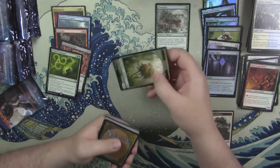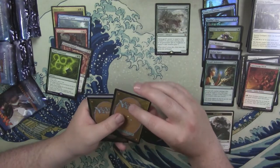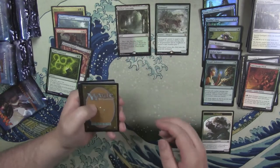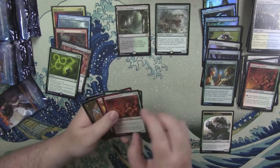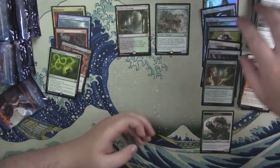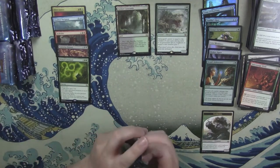Druid's Deliverance... Verdant Catacombs — there it is! Got our first fetch, baby! We're about a third of the way through the box and we've already opened a Goyf and a fetch.